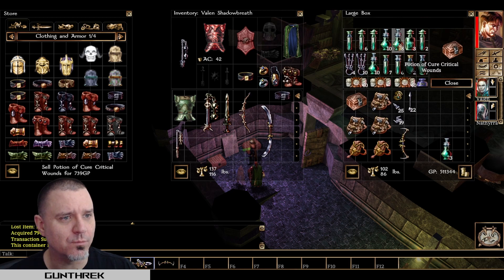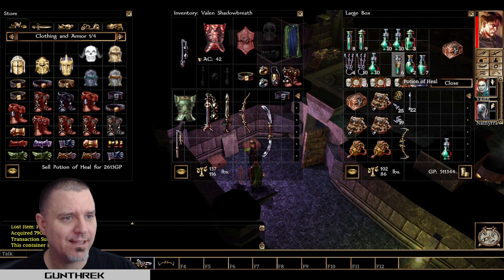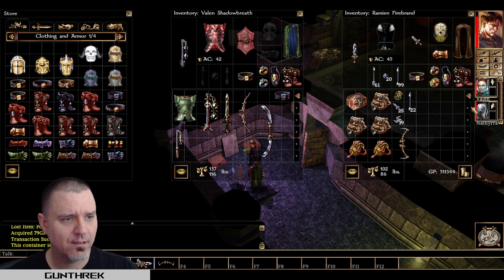Potion of cure critical wounds, potions. Which one of these is Antidote? So let's put that there, that there. Critical wounds — a bunch of critical wound potions. There's moderate wounds, so we'll start another stack there.